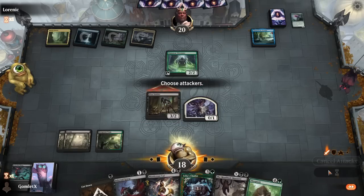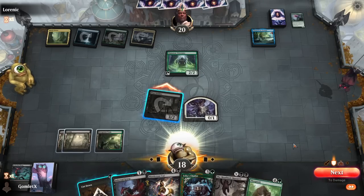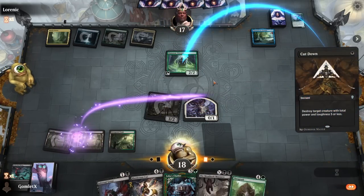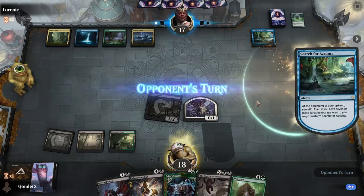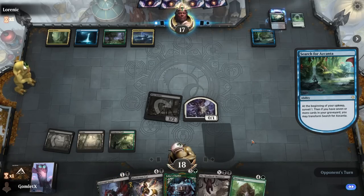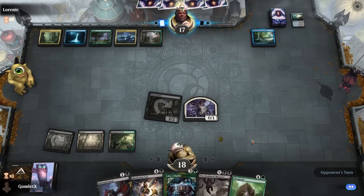If they don't want to take the trade, we'll definitely Cut Down. They feel they need the mana dork, so we'll kill the mana dork. Unless they've got the two-mana counterspell - they do not. I will sacrifice this goat, in classic human fashion. Like witch trials and that stuff - slaughter the lamb and sacrifice the goat. Sacrifice another creature? I miss when cards could sacrifice themselves.